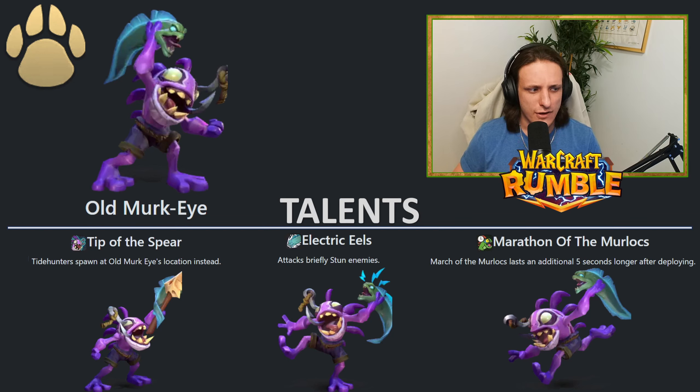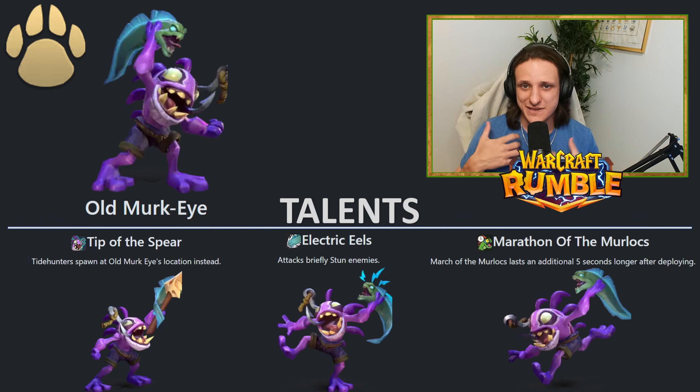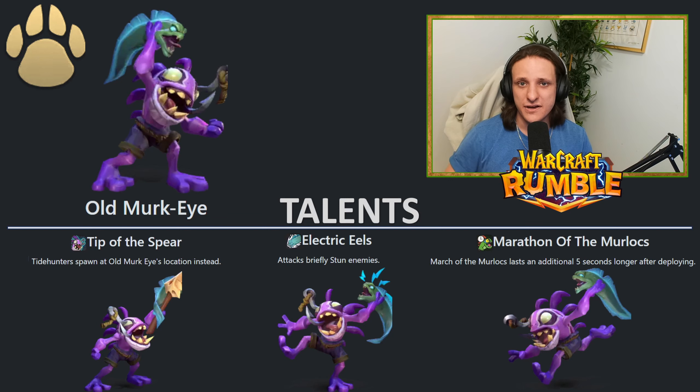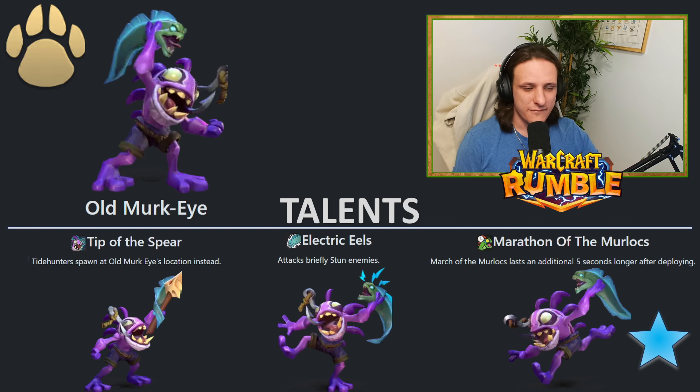And then finally we have Marathon of the Murlocs, where March of the Murlocs — the whole ability where you spend gold after playing the leader — lasts an additional five seconds longer after deploying. For me, this is an easy pick. Instead of five seconds after you play your leader, it's going to be ten seconds, which means you're going to have much more Murlocs spawning everywhere. You combine that with some unbound units and this makes for an extremely strong deck. I actually have a deck guide that I released this week, so go check that out.